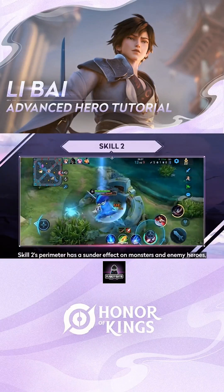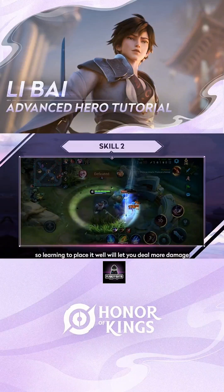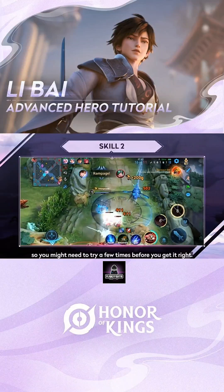Skill 2's perimeter has a thunder effect on monsters and enemy heroes, so learning to place it well will let you deal more damage and clear the jungle faster. This does take some practice though, so you might need to try a few times before you get it right.